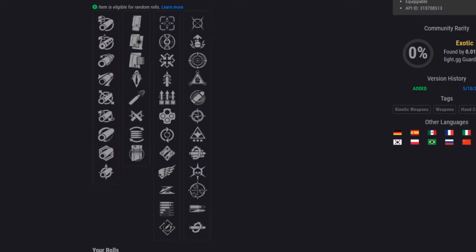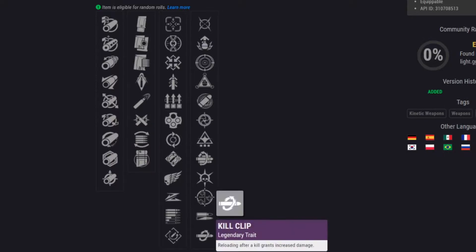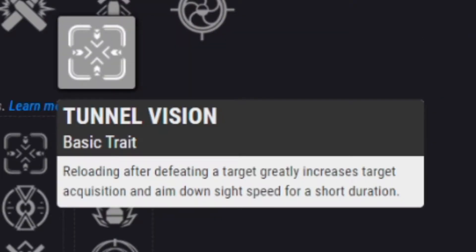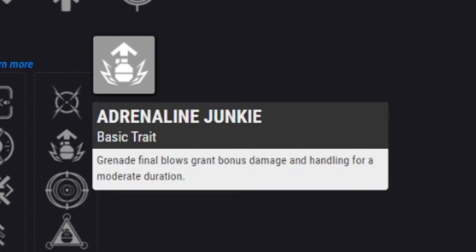It has a very large perk pool in the last two columns. I got subsistence and moving target, but I would much rather have killing winds/kill clip or outlaw/kill clip — something of that nature. That would be really nice because you get a kill, boom, reload, extra damage. With a 180 you need that extra damage to one-up the 120 users. You can also get new season perks — tunnel vision being one of them, which after defeating a target greatly increases target acquisition and aim down sight speed for a short duration.